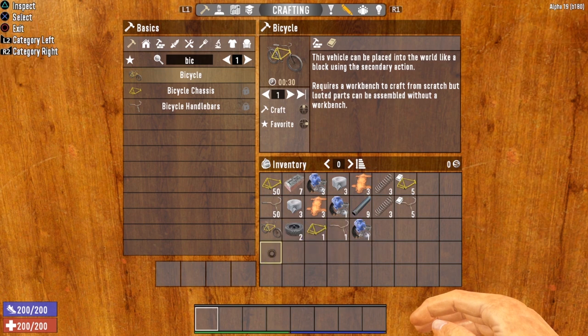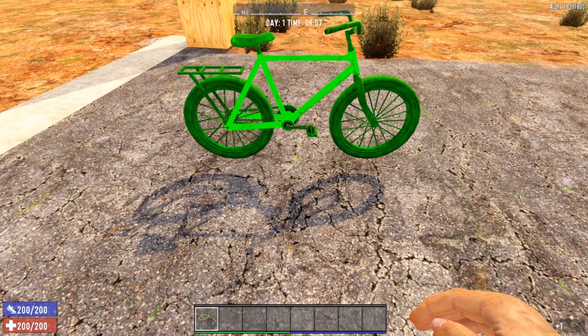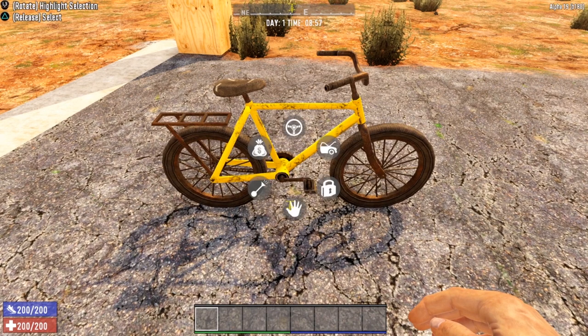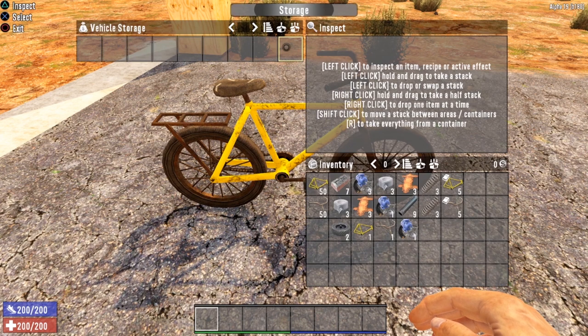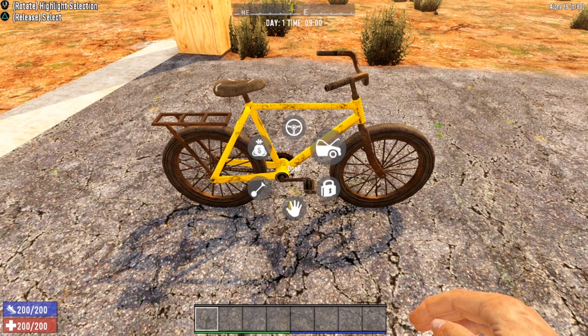Let me go ahead and show you — I'm not at a workbench, just staring at a wall, and boom, we can craft that bicycle. I'm going to cancel that because we already have one. Once you've crafted your bicycle, drop it down on the ground and let's take a closer look. The radial menu's storage button opens vehicle storage. The top option is to hop on and drive. You can honk the horn, pick it up and put it back in your inventory, and there's a lock icon — very important for multiplayer to prevent others from taking your vehicle.